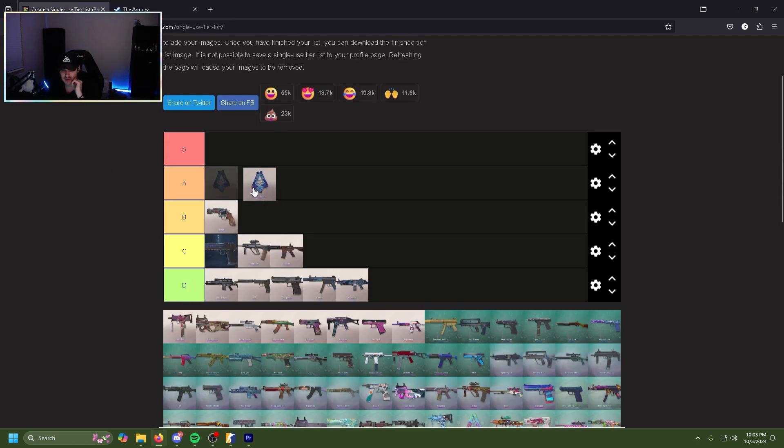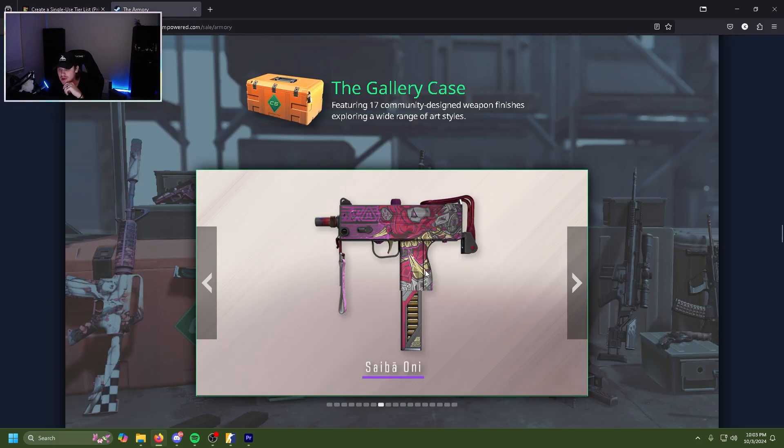We're gonna be throwing the Hydro Strike dualies in A tier. The Saiba Oni MAC-10 is another clean skin — just another beautiful, well-made skin. Very pretty, the red pink is wonderful, I like the artwork on it. That's another easy A tier.